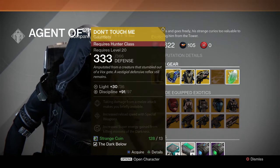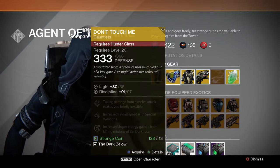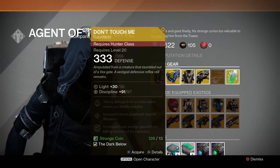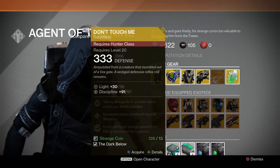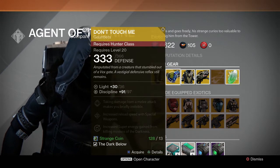This is a Hunter piece — don't touch me. Take damage from a melee attack makes you briefly invisible. What? Increased reload speed for special weapons, increased super energy drain from killing minions of the darkness.